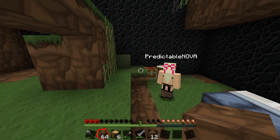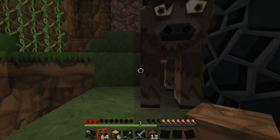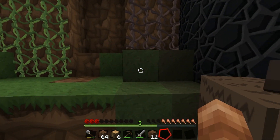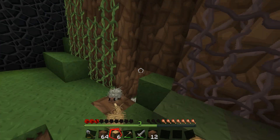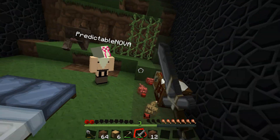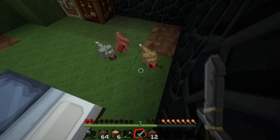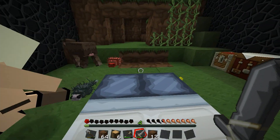We have a list of what we need to do. Nova, if you want to go through those now, let these dudes know what exactly we're going to be doing. Yeah, it's a long list: make a bowl, make a bow, make a tool, make glass, make a bucket, make iron tools, make an infinite water source.